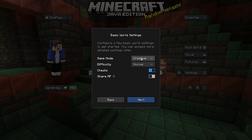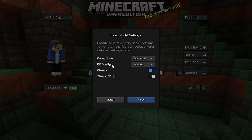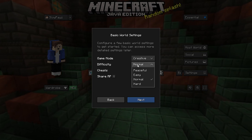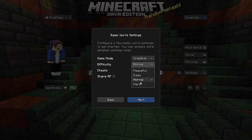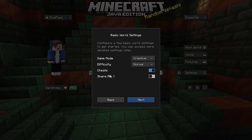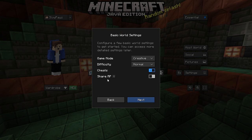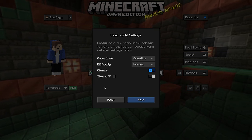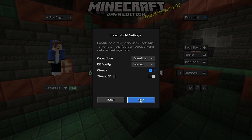You can also select the game mode — I'll do Creative so I don't fight any mobs. You can set the difficulty: Peaceful, Easy, Normal, or Hard. You can enable cheats, and there's a Share Resource Pack option that shares your resource pack with friends if you want. Then click Next.